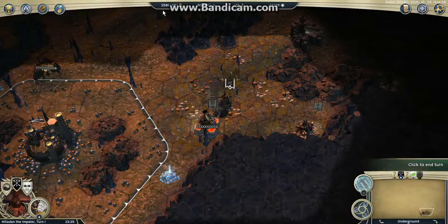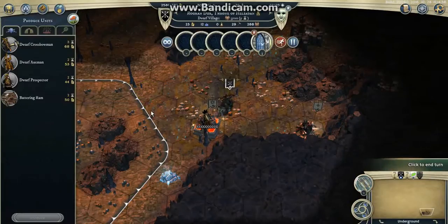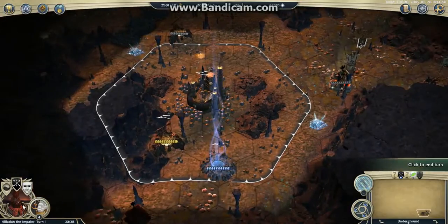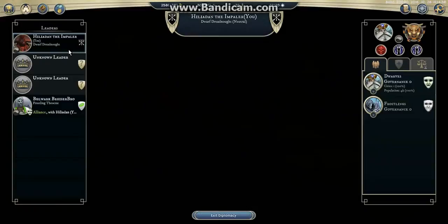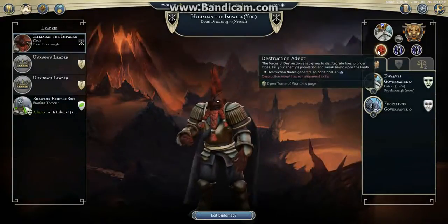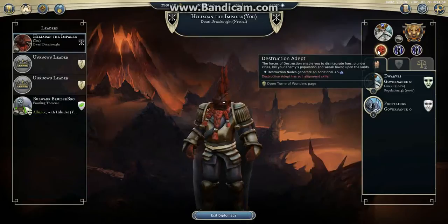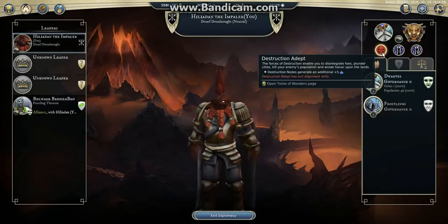Hello everyone, it's Hiliadden for the 2v2 team tournament, it's round 3. I'm playing Dwarf Dreadnath, and I play with Destruction Adept for the 2 main useful texts of Destruction Adept, which are Hasty Plunder and Scorched Earth.